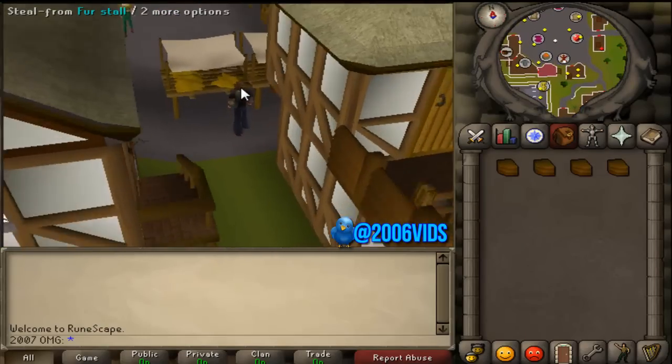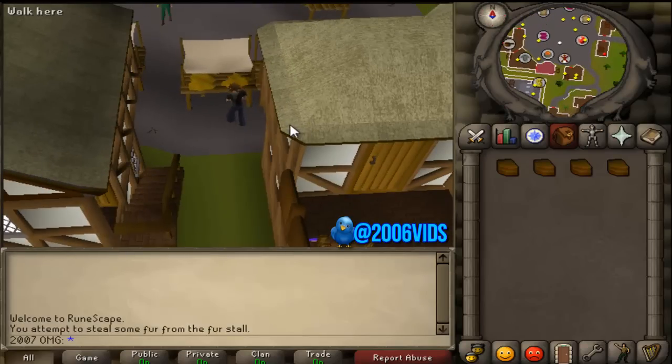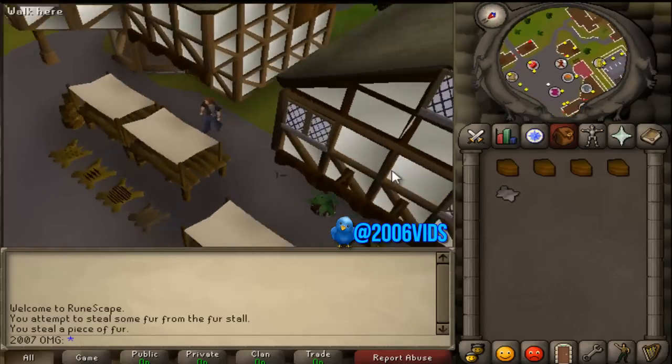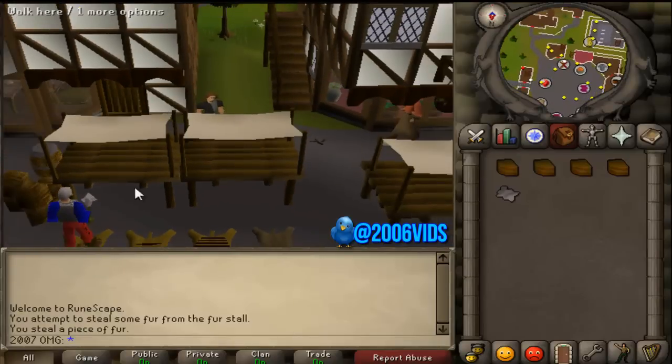Once you're ready, stand here and make sure all the coast is clear and there are no guards near you. Then press steal and off you go. You get one piece of fur, and you do this until your whole inventory is filled up. Just be sure that people aren't standing near you when you steal it, otherwise you will get attacked.